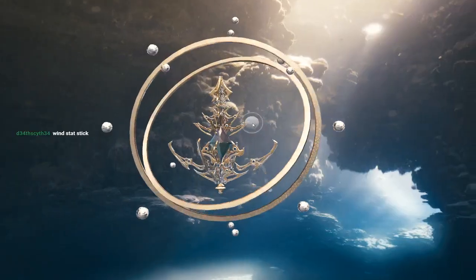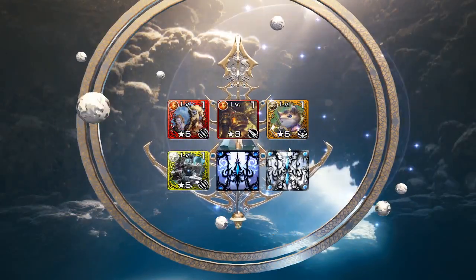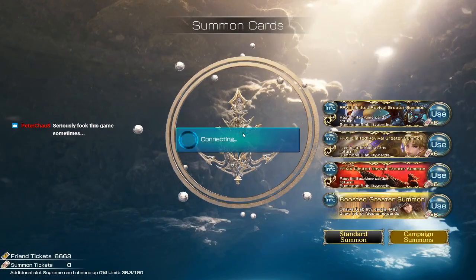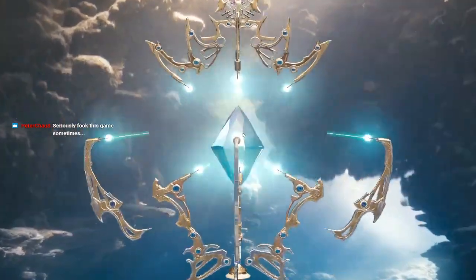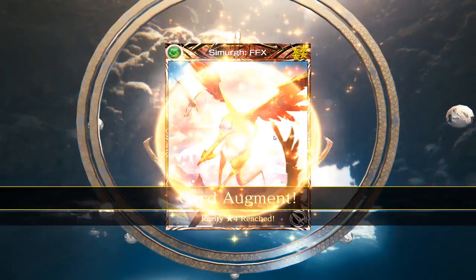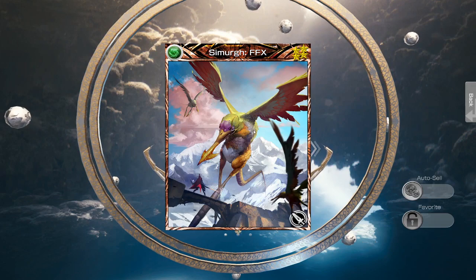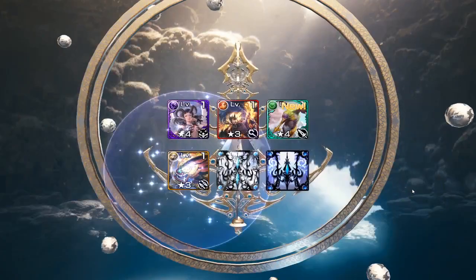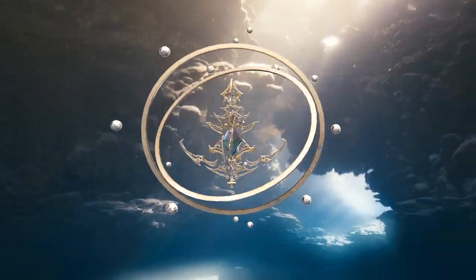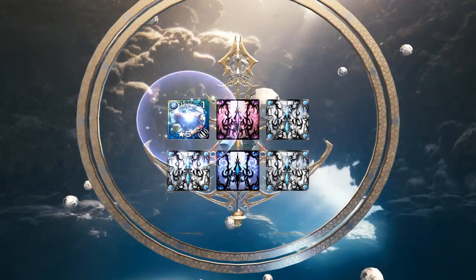Pull number six — oh, this one's dead. Pull number seven — another green. That's an old card. I think that's loads of attuned chain or something. It's exploit weakness and improve — a very old card from the FF10 event from like last year. Dead pull. It might be a Suzano though — no.